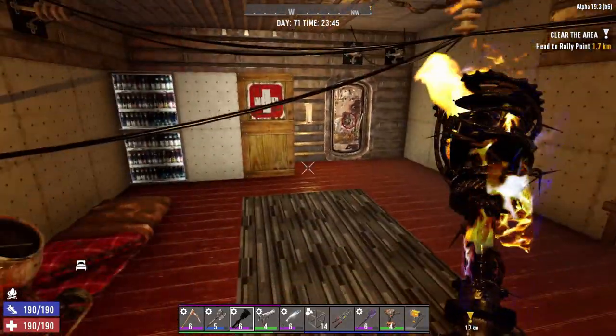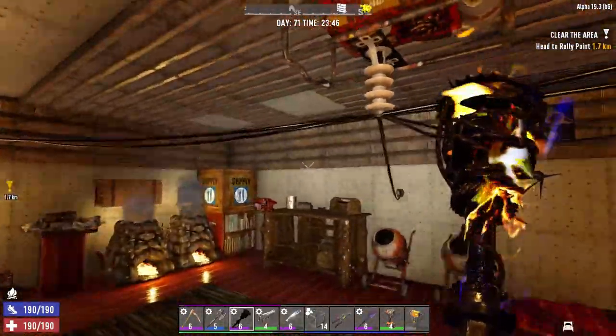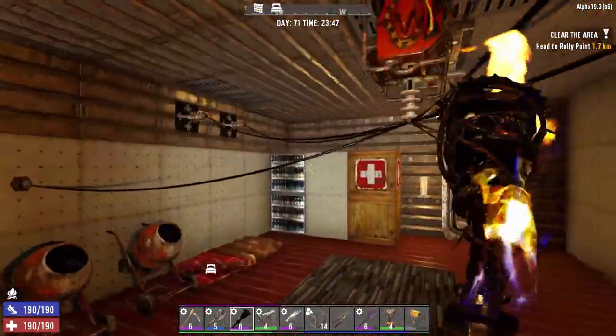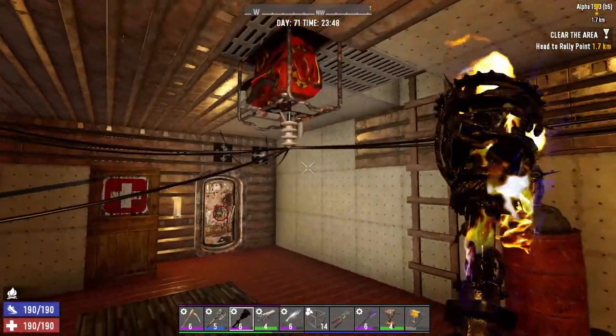You can have about 18 connections running off one generator. You'll see here I've got about six or seven running off, and then I've got them running to the relays, but I'll get to that in a moment.